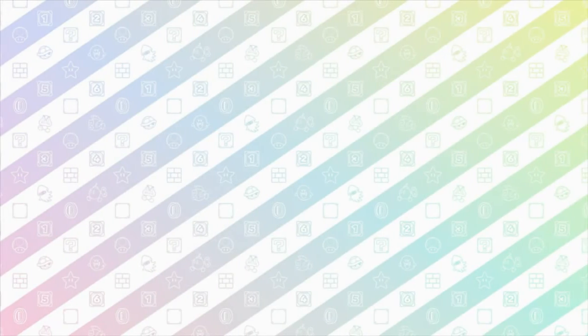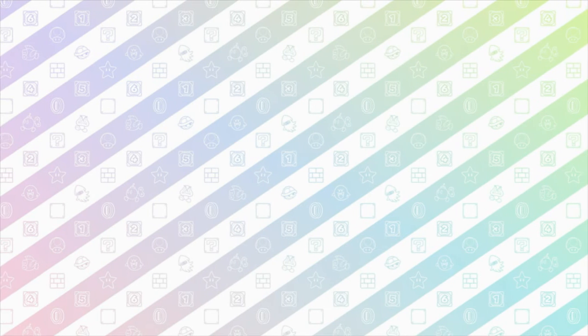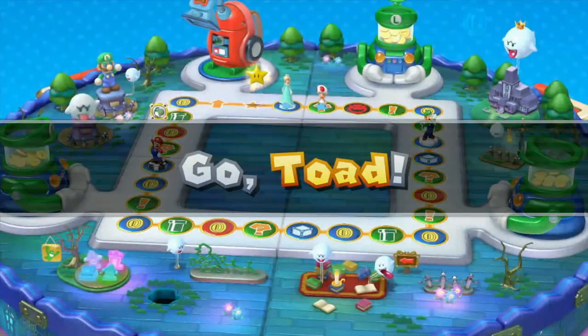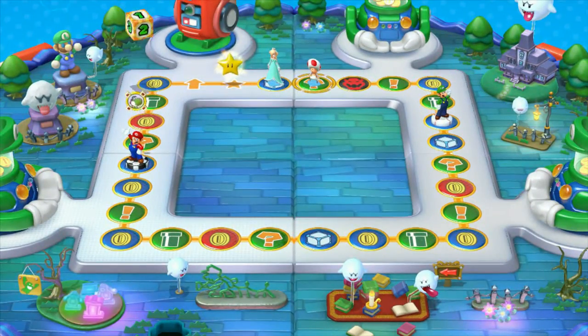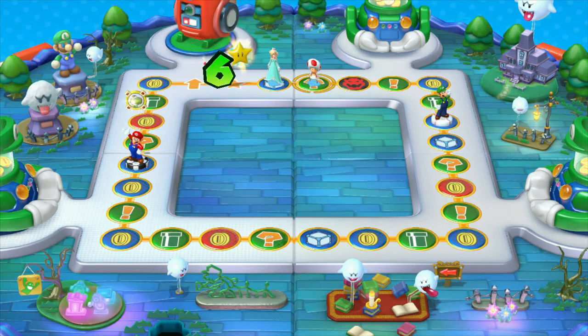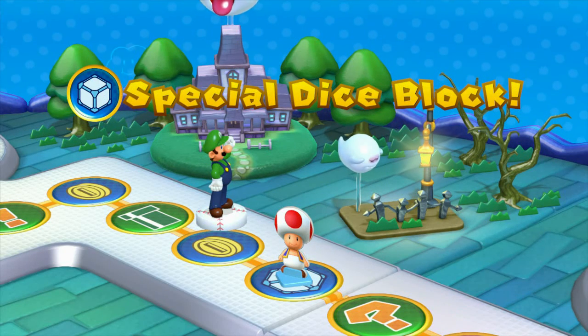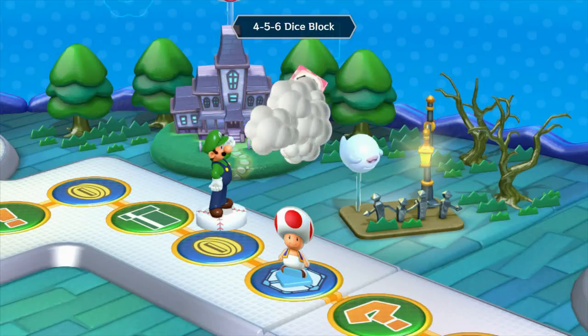All right, back to the board. Once it loads, got to wait for it to load. Go, Toad. Special dice block. What you getting? Four, five, six.